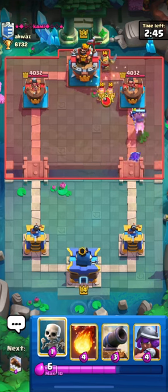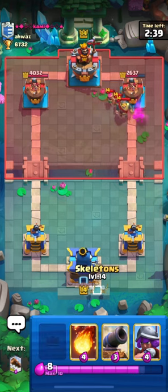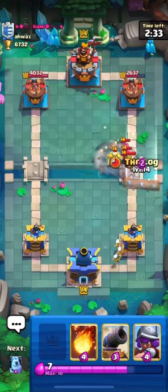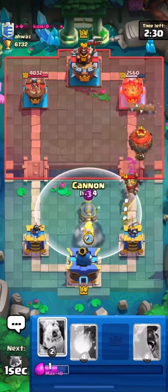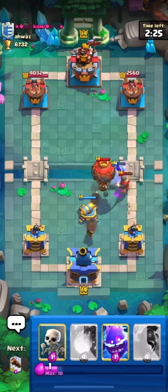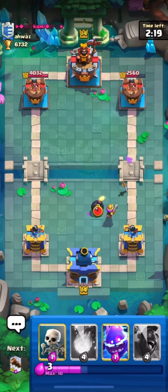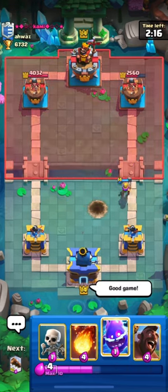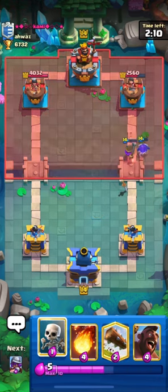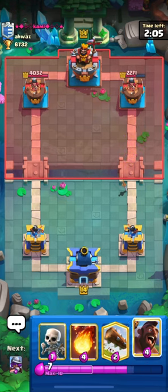Let's see what he is playing — this deck looks similar. Our Hog did get a lot of damage. I will use my Log on his Archers and Knight, which will also give me some chip on his Princess Tower. He is playing a Knight Balloon deck. I will put down my Electro Spirit — he used his Zap but our Musketeer still got one shot, which is great.